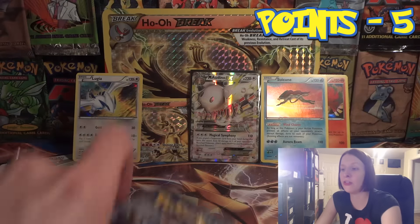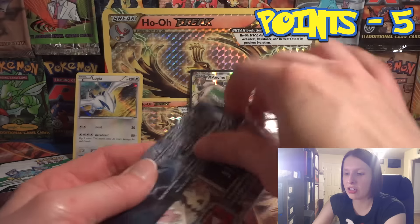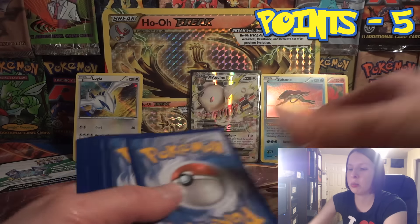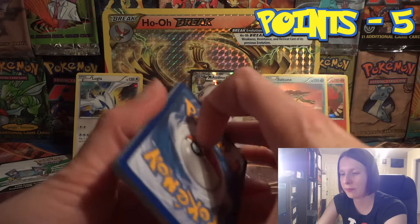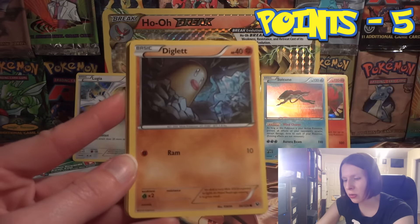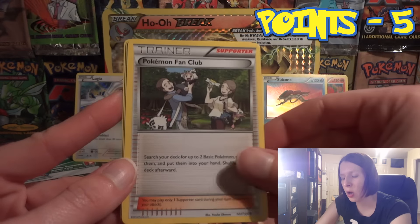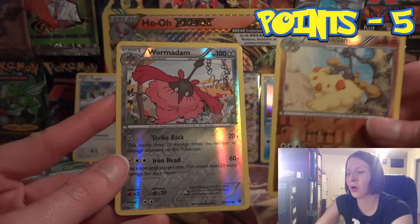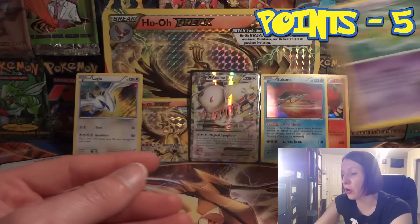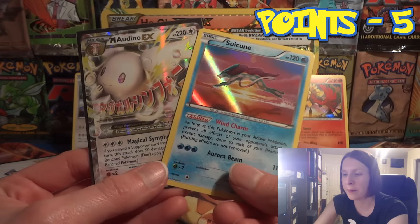So three points, putting us up to five points total. We still have one pack left. A Vullaby, Koffing, Minccino, Diglett, Riolu, Dome Fossil Kabutops, Altaria Spirit Link, Pokemon Fan Club, another Wormadam — also an Uncommon Reverse — and a Reuniclus. No points in that pack. So the only points we have are from the Mega Audino and the Suicune Hollow.